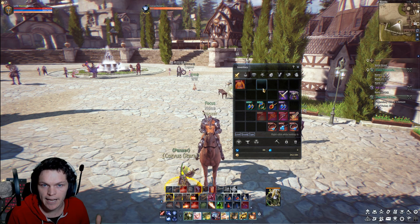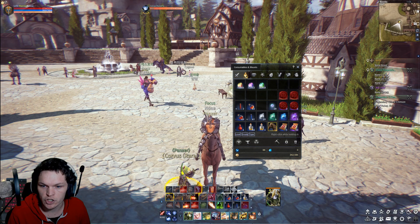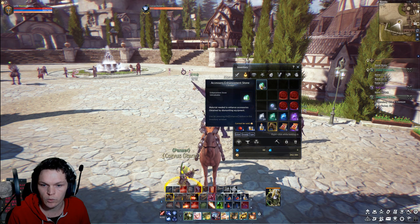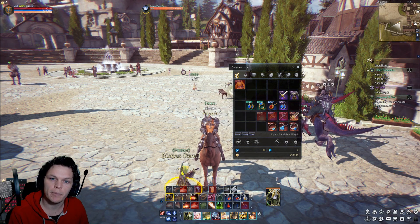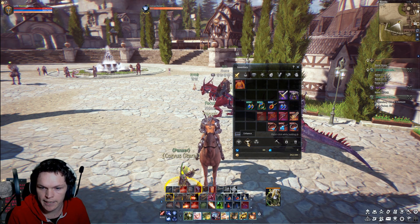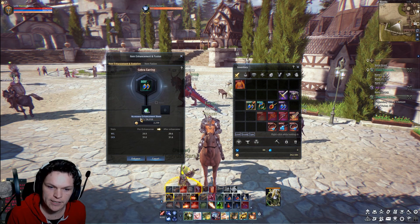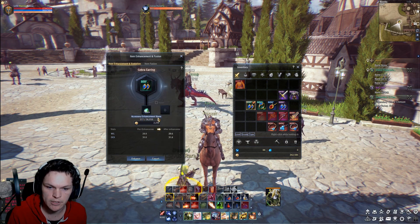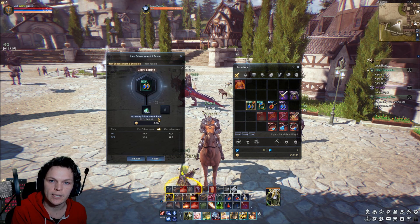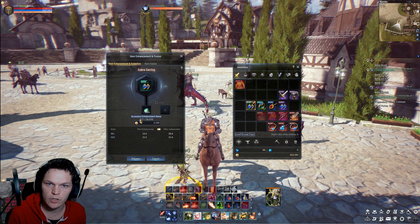So first of all, what is enhancement? Enhancement is when you use a currency or a stone — the weapon enhancement stone, the armor enhancement stone, or the accessory enhancement stone — depending on the piece of gear you're trying to evolve. You press the enhance button, place a piece of gear into it, and because this is an accessory it's going to cost me accessory enhancement stones. Depending on the quality and the level, that determines how much gold and how many enhancement stones it will cost.